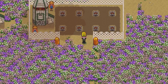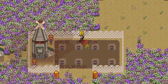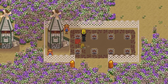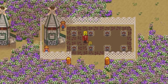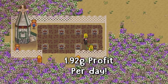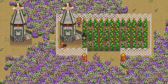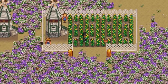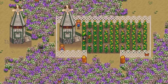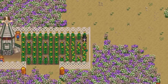The worst summer crop to plant, giving you the smallest profit per day, are the corn seeds. These cost 150 gold each and they take 14 days to grow, giving you a small maximum harvest of only 4. One basic corn sells for 50 gold, giving you a tiny 1.92 gold profit per day, making it the worst summer seed of all. Corn can also be grown in fall, and if you were to grow these through summer and fall, you can get a maximum of 11 harvests, increasing the gold profit per day to 7.41 gold, which would make this second place — but just planting in summer alone makes it the worst.